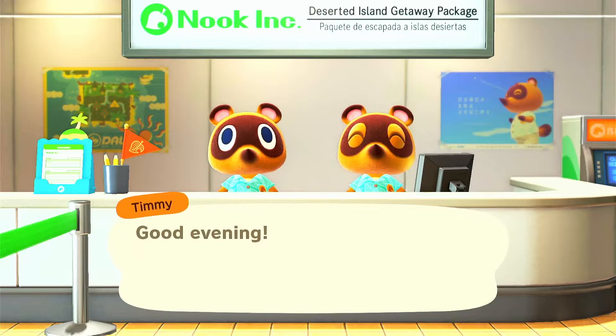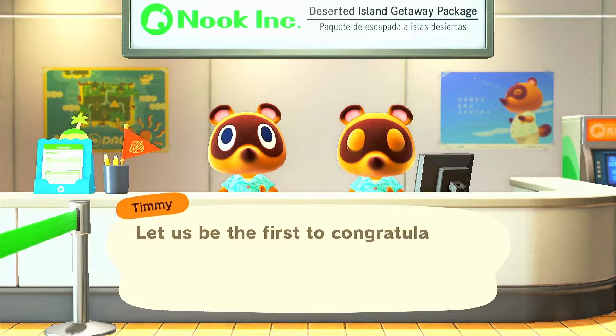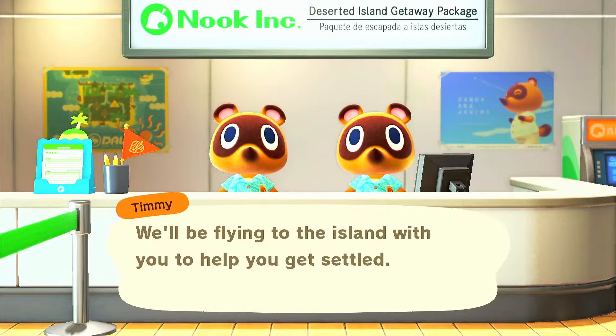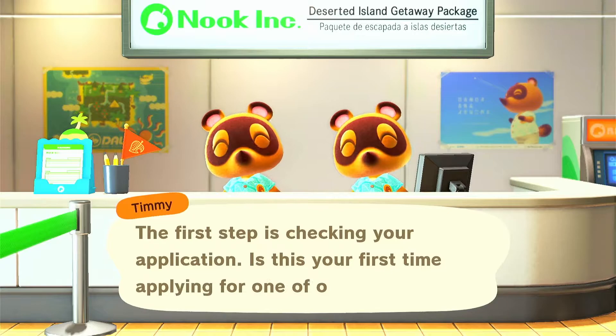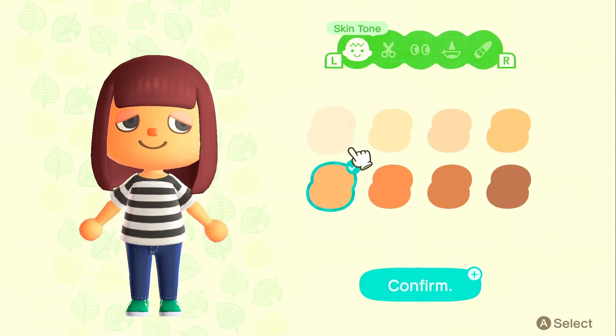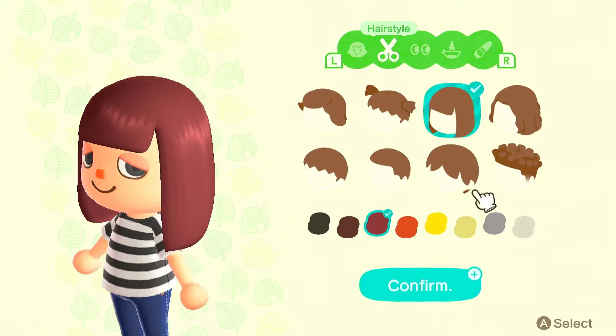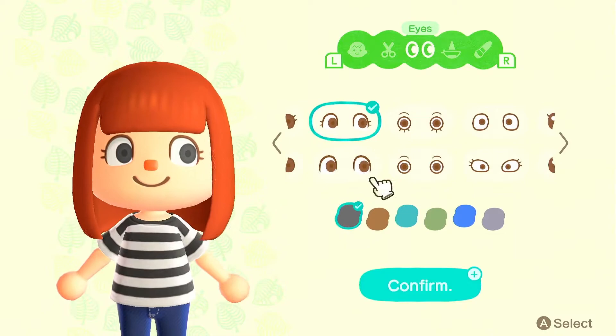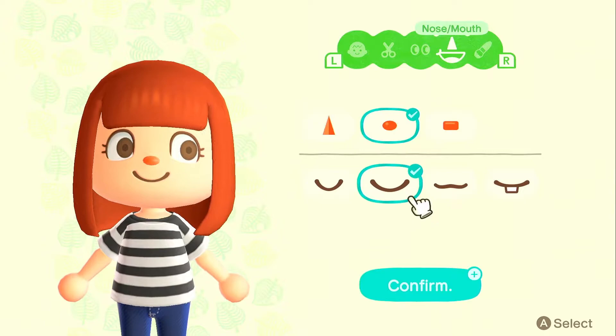I'm so excited to see everyone out and about again. Oh, and this little tent — it's gonna be so cute. So I'm just doing character creation — going with the brown eyes, the brown nose, and I'm gonna stick with that face because I quite like it.